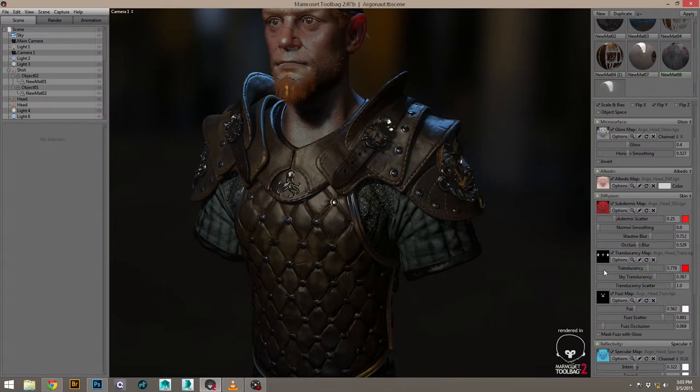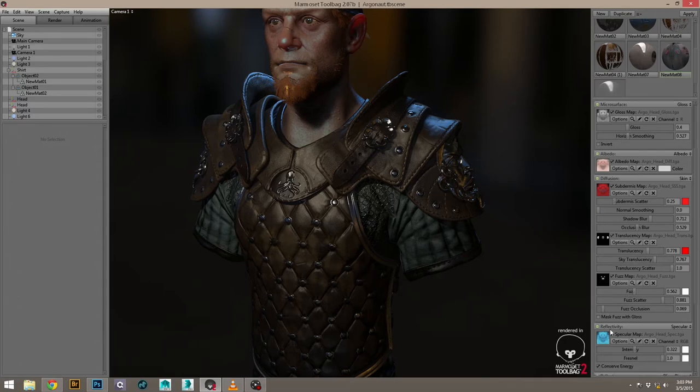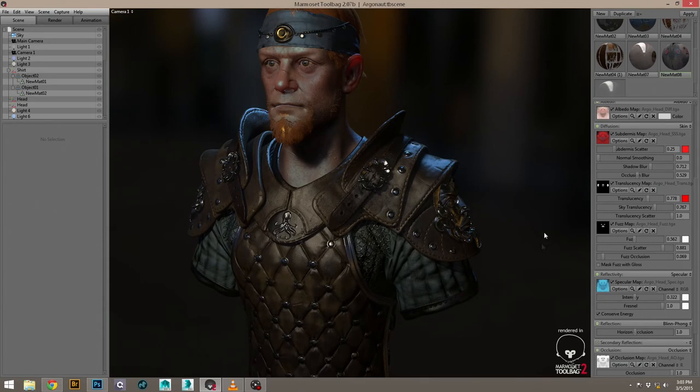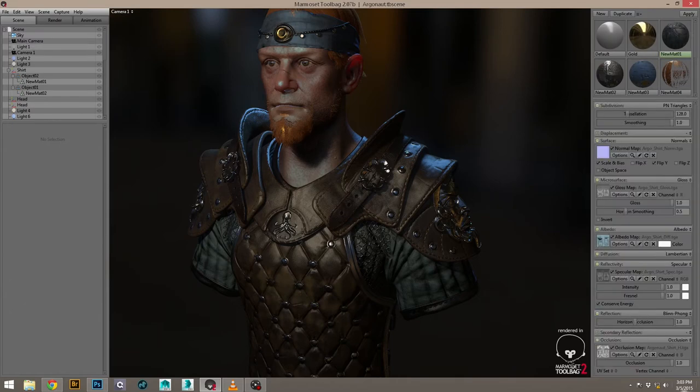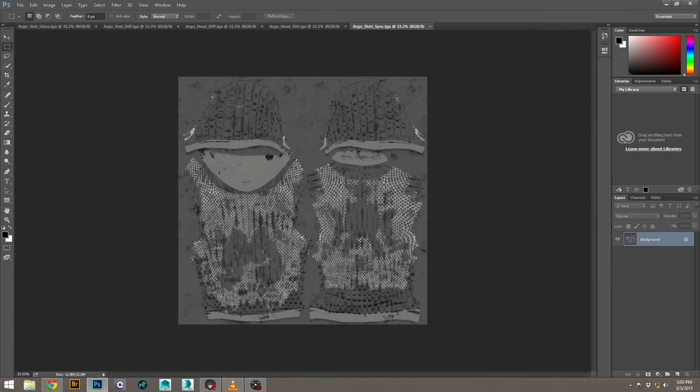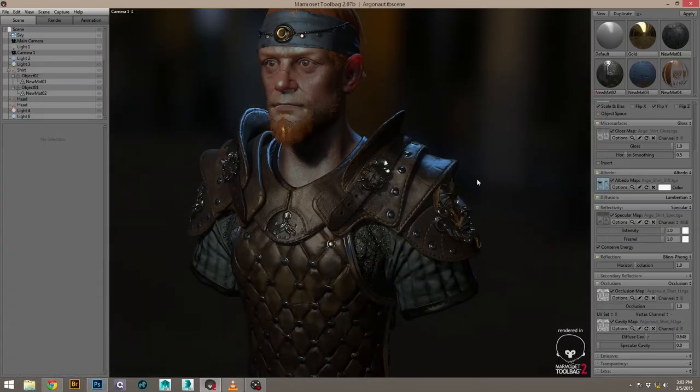There's translucency, which is the traditional definition of what is extremely see-through when light is behind it and what isn't. And then spec color, which is basically the color reflected. For skin, I go with blue. For cloth it would be gray, and for silver it would be white — reflecting the actual color of the material.